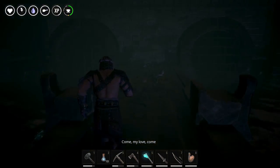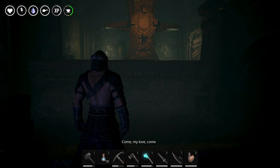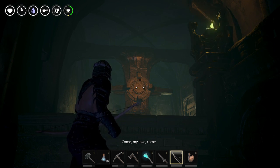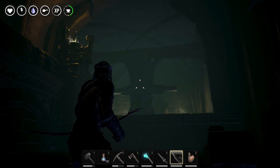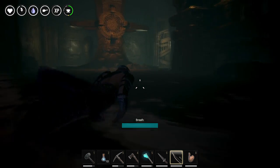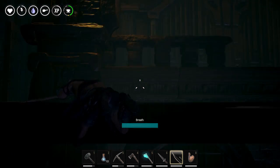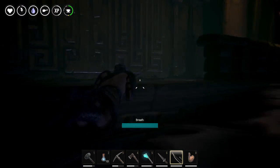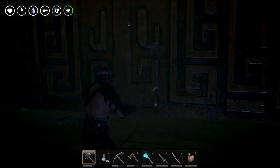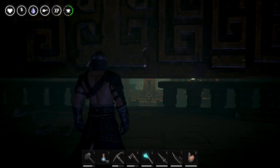There's a strange voice calling to you, enticing you to move forward. And here we have our first button puzzle. You can shoot the buttons with an arrow. The buttons when activated raise the level of the water, allowing you to swim to the ledges and get access to places you couldn't get to before. This is just getting us up to this ledge right in front of us so we can get through the gate to the next section of the dungeon.